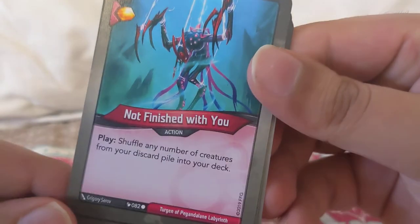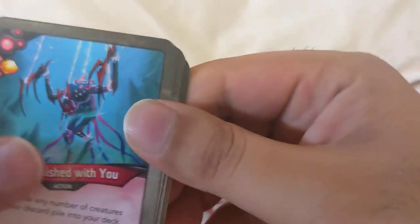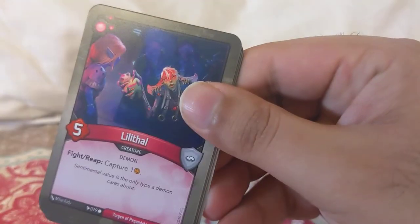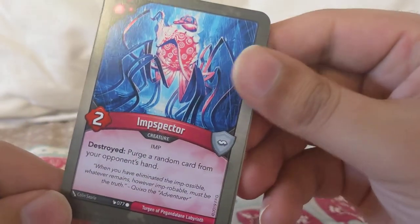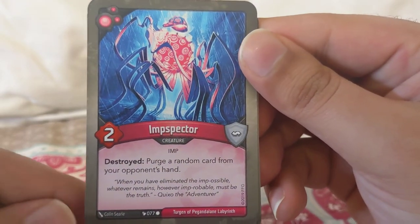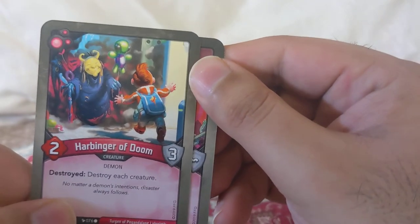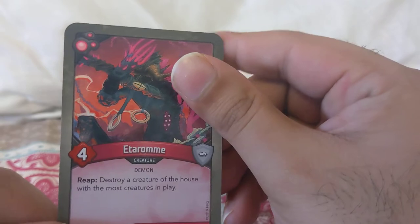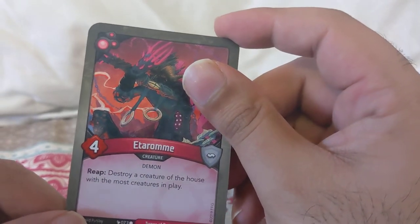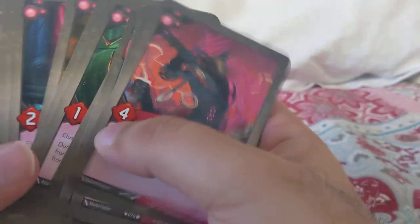Evil Eye: play — call the keys, cost plus three during one of the next turns. Not Finished With You Yet: cycle — shuffle any number of creatures from your discard pile into your deck. Two of those. Lilithal Fire: reap — capture one; if the respected creature is destroyed, purge a random card from your opponent's hand. Draining thing — destroy each creature from the house with the most creatures in play. Two of those.